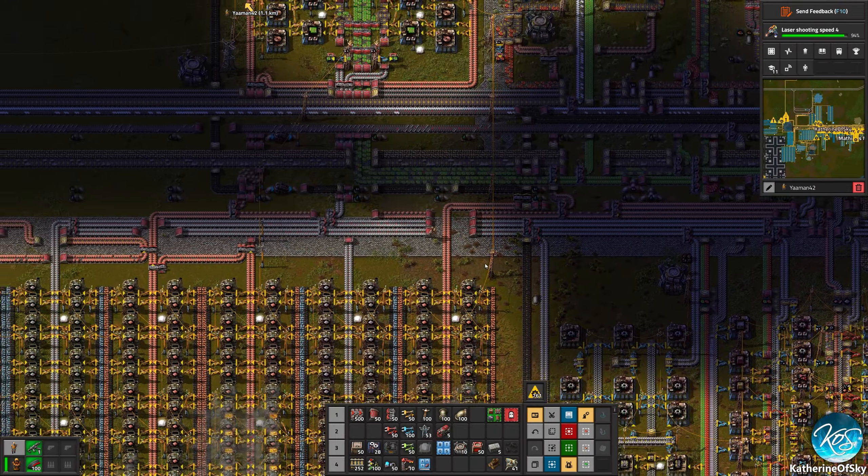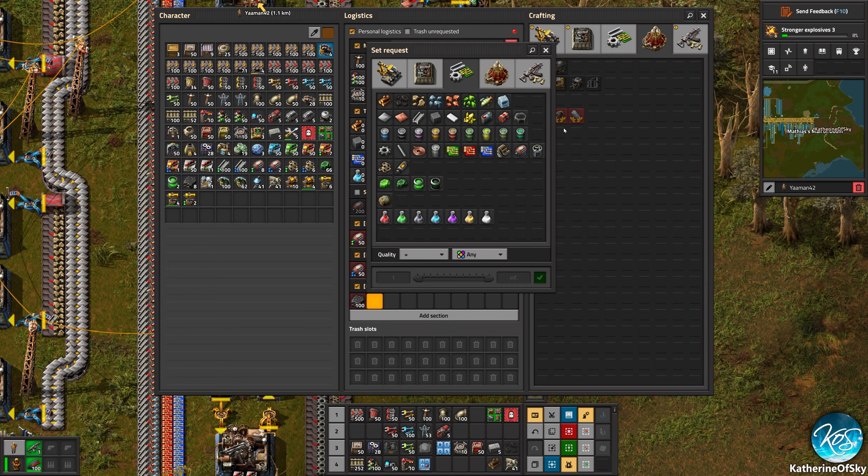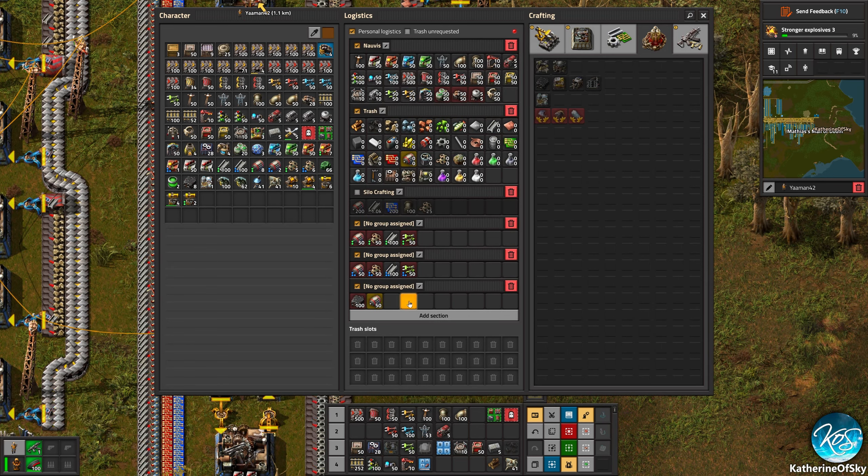On one of the rockets I want to send the asteroid collector and maybe some other things that are needed. We need two assembling machines — these are assembling machine twos. Then we need three crushers. I think with the crushers we just make standard ones for now. We need engines and LDSs. Let's just get regular engines and LDSs.